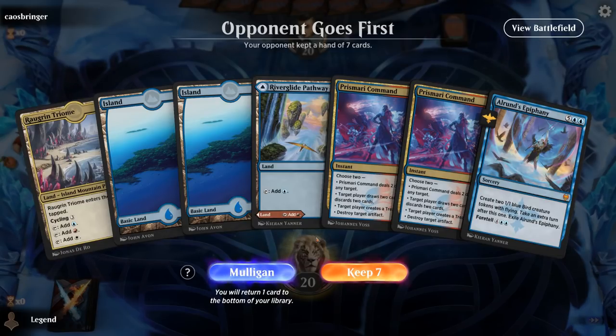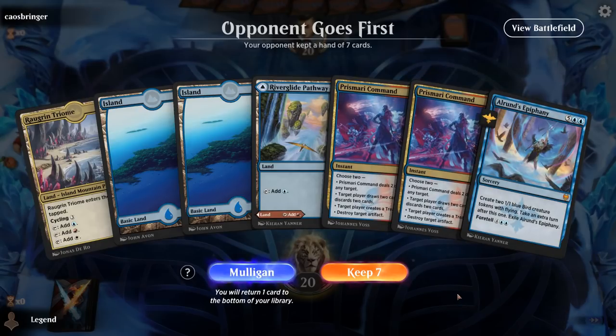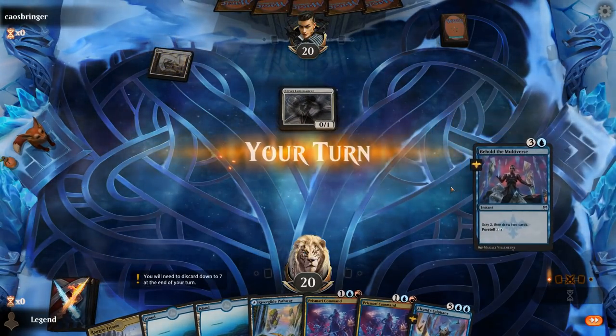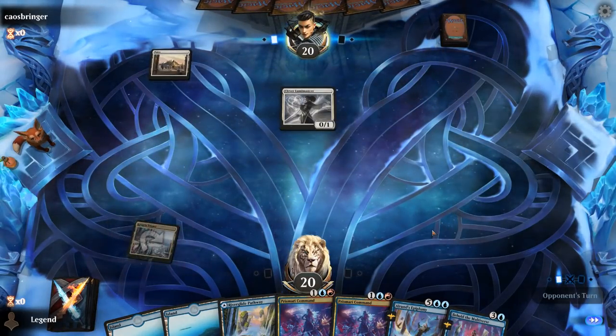Game three — we're on the draw. No Kodi, but we have Alrund's Epiphany to foretell on turn two, and Prismari Command to help us dig for Kodi. Turn one, opponent plays Clever Lumimancer. Our deck has a lot of cheap burn spells, so small creature decks are usually fine matchups.